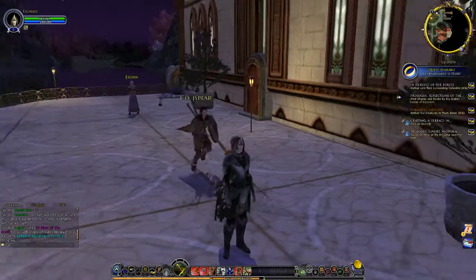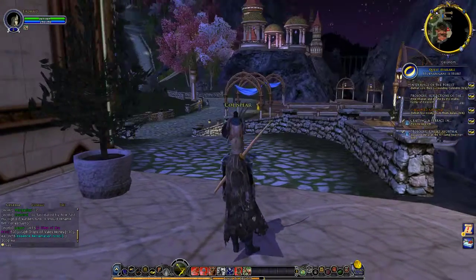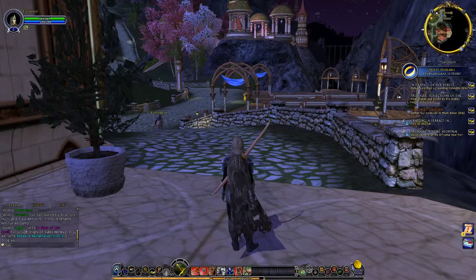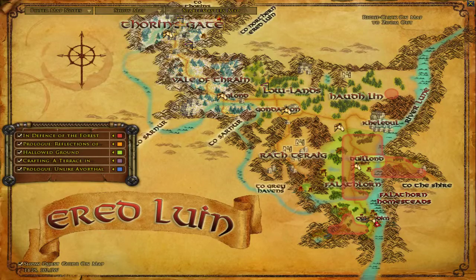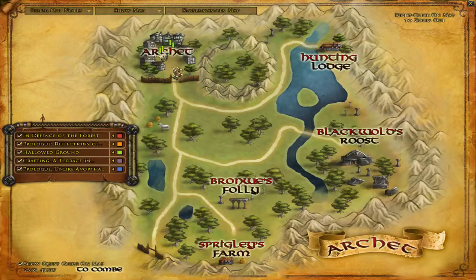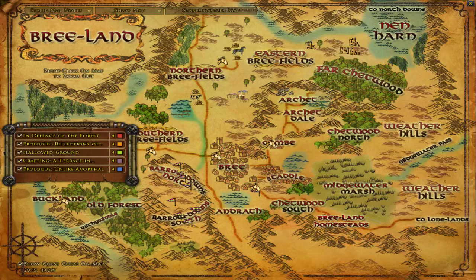This is the starting area for Elves. When you finish the training area — the start area that gets you used to the character — you pop up in certain locations. Elves pop up here. Dwarves end up at Thorn's Gate. Humans and Hobbits end up in Archet, which is here — it's a starting area within a starting area. I think Hobbits have something to do with an attack on the Shire. Then you exit out to Combe, the next town, and then Bree.